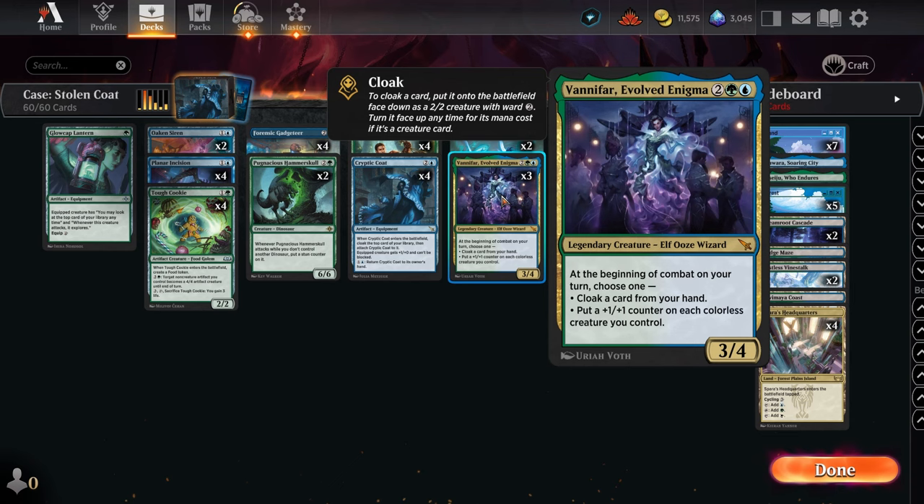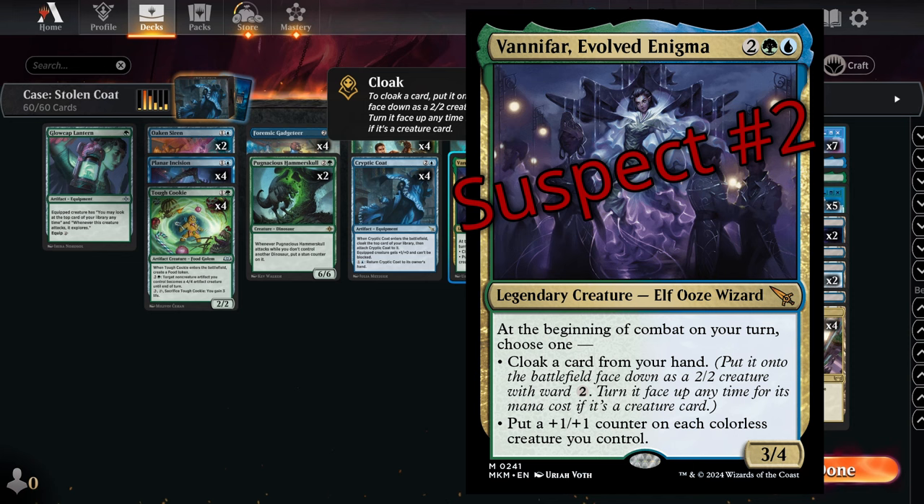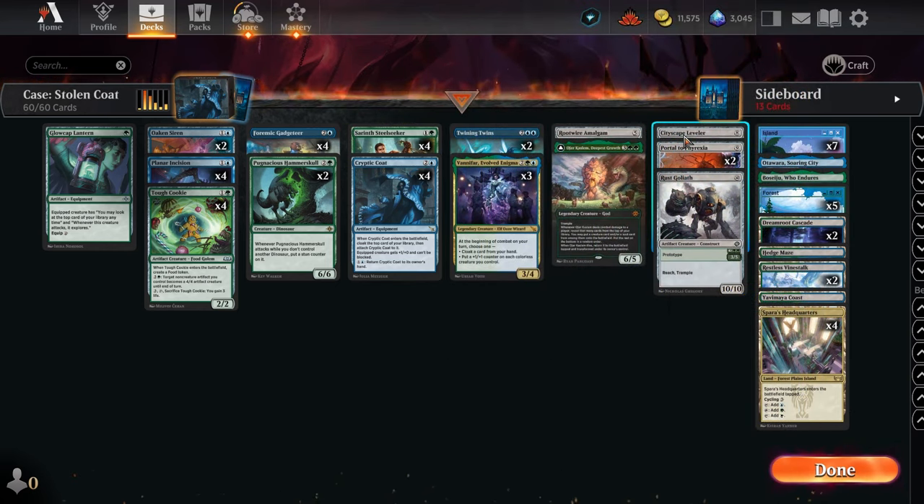Vanifir — she loves cloaks. She's probably the one — suspect number two. Vanifir, Evolved Enigma. Two mana, one green, one blue — 3/4. What she does is she hides stuff from your hand, cloaks it right up. Or you can buff your colorless creatures with plus one, plus one counters, which means all your face-down or artifact creatures can get plus one, plus one.